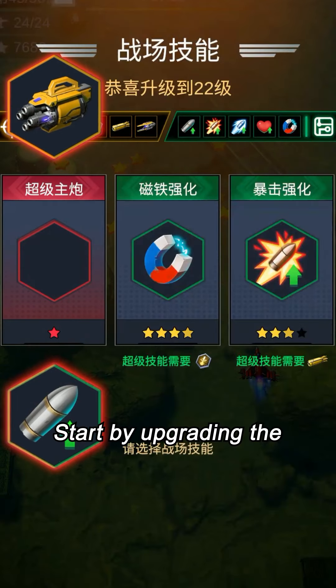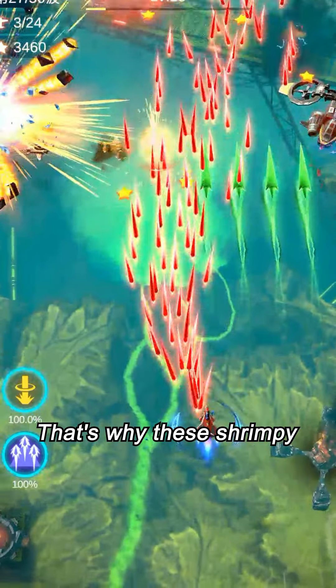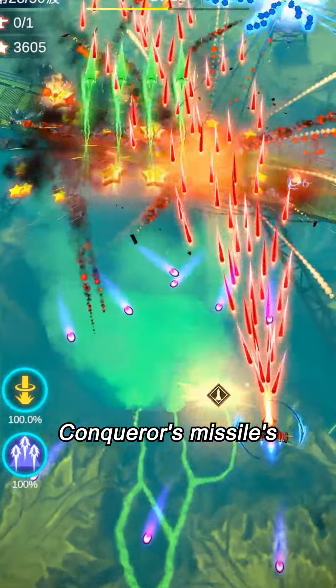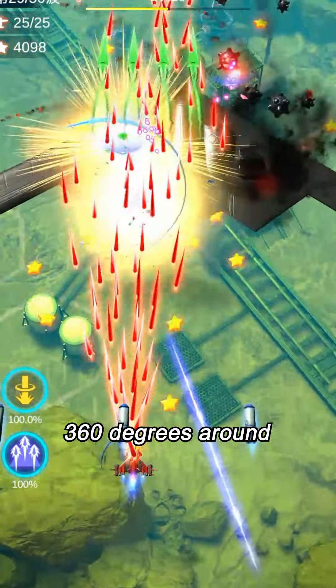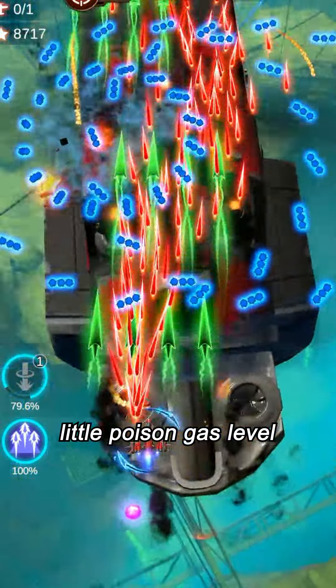Start by upgrading the super main cannon, which can give enemies up to 100% critical damage. That's why these shrimpy soldiers and crusty crabs can't even get near me, especially with the conqueror's missiles' built-in blue nuclear bomb. It can fire 3 at once and automatically attack 360 degrees around, even taking down bosses is a cinch.